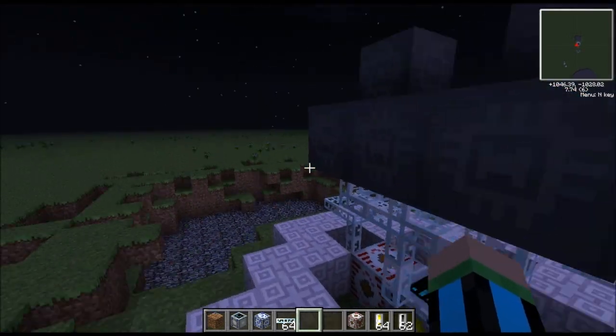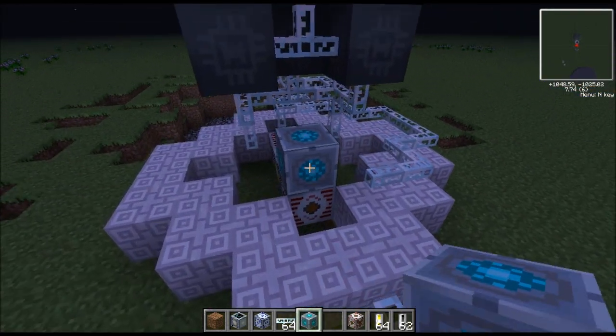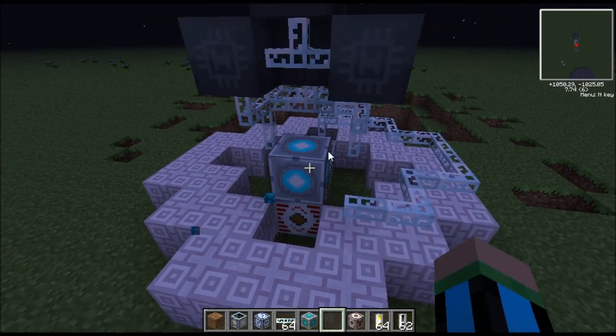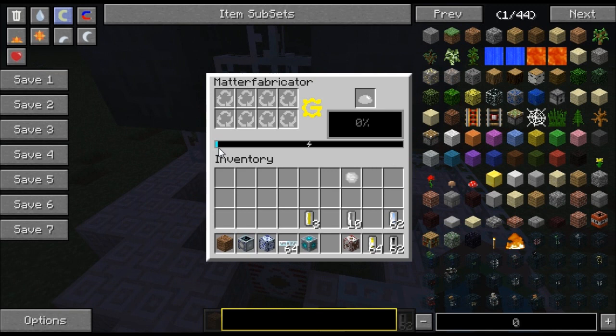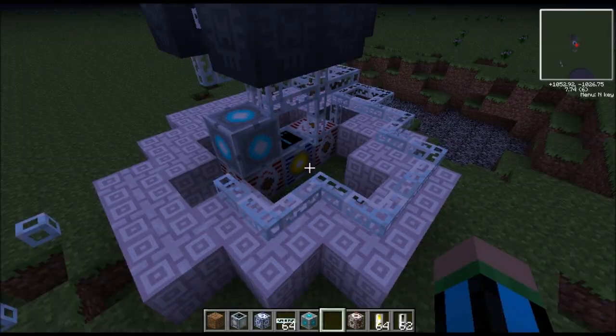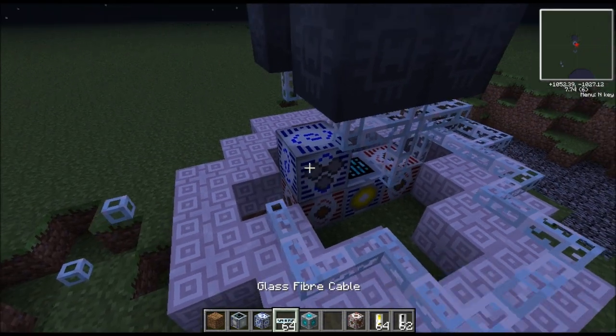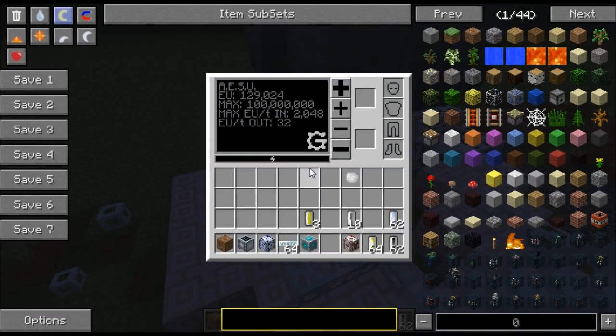Forget about that for a moment. This thing's producing a crap ton of power, and this is taking a lot of power. I think I figured out our problem here. Yeah, this is increasing the power ridiculously — I just solved my fusion and coil power generator problem. You can see how fast this is filling up; it is the definition of ridiculous. The only thing limiting it is this magical number right there.